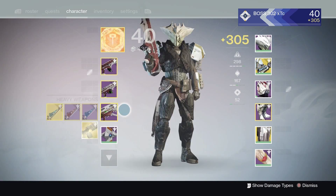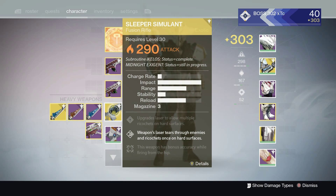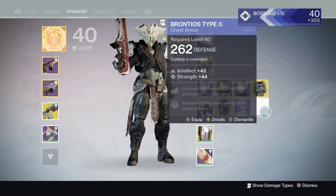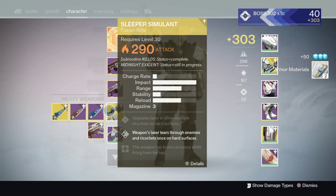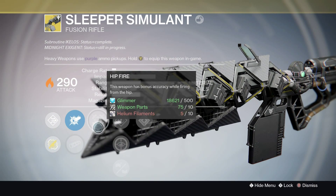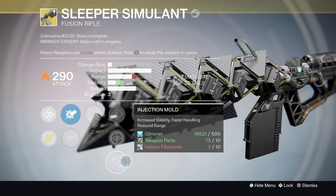There you go, you have the gun. Too bad it drops to 290 — I'm kind of sad about that — but it makes you work to get it to 310. It does drop to 290, which is a bummer because you have to get a lot of stuff to level it up. I delete all heavy weapons I don't use, so it's going to take me a while to level this thing up.